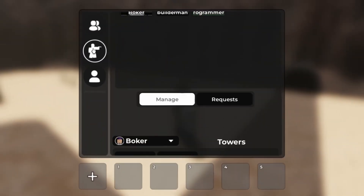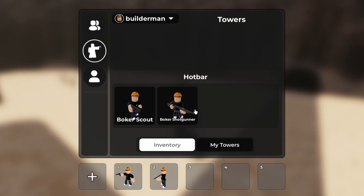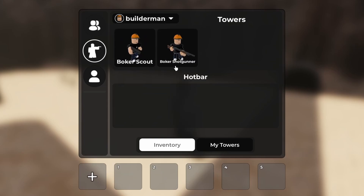Then I added a tower menu. The tower menu is for managing your own towers, as well as the towers in your hotbar. In order to manage your towers, select a friend from the drop-down and their towers will appear. Then drag which tower you want into your hotbar. To remove a tower, drag it out of the hotbar.